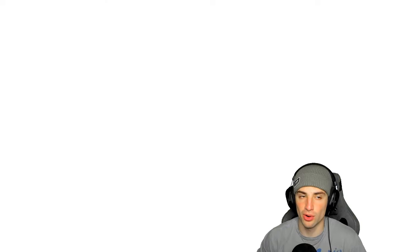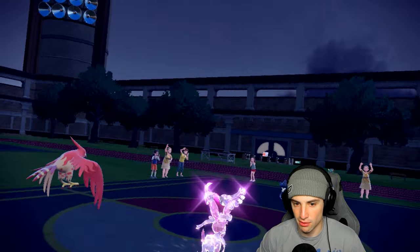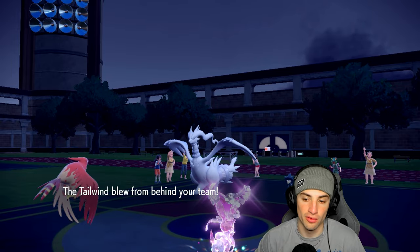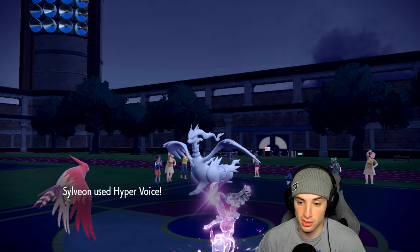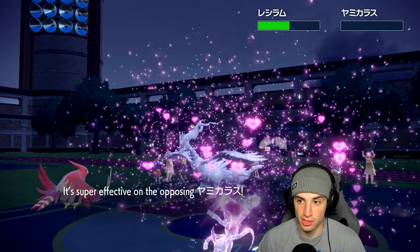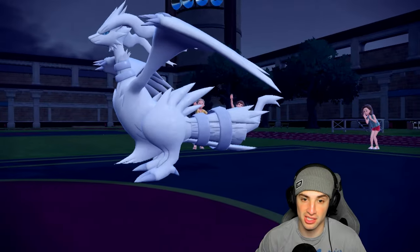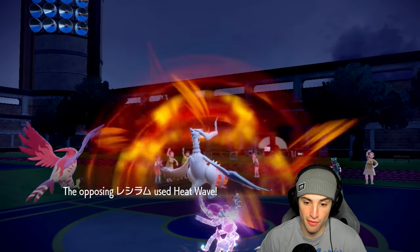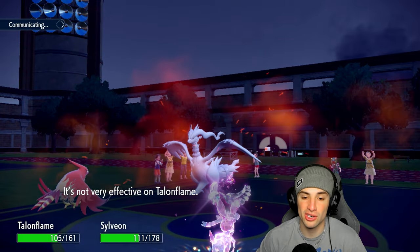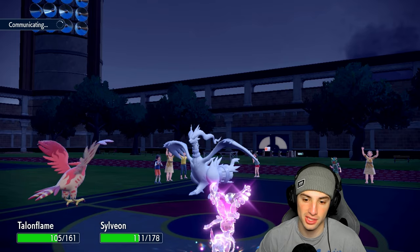I wonder what Murkrow is doing. We get off our Tailwind first — it doesn't really matter if they're going for Tailwind because we just dump on Murkrow. Bye bye Murkrow, no Tailwind for you. We have speed control for pretty much the rest of the match. For the Heatwave that's no big deal — my Pokemon are soaking, no burns. Hot start for us so far.